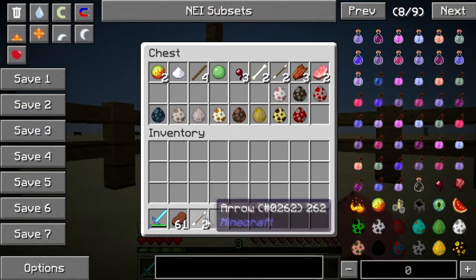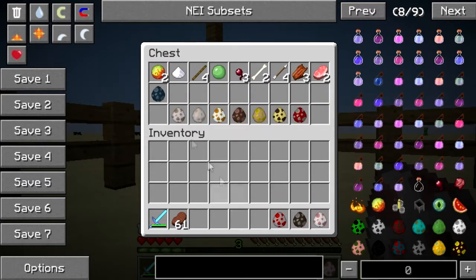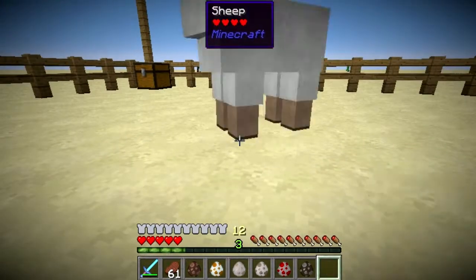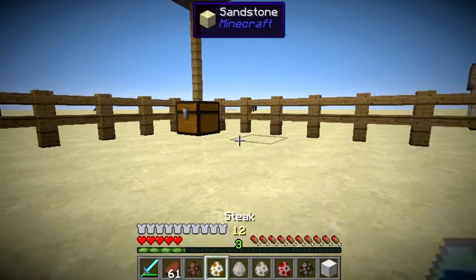Let's go on to the sheep, horse, chickens, wolf, iron golem, snow golem. Now the sheep — also nothing special. You can turn into a sheep when you need those sheep moments.